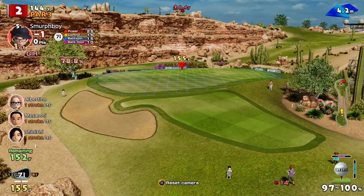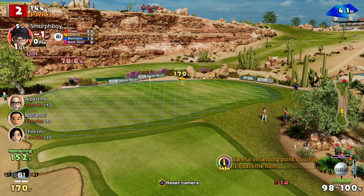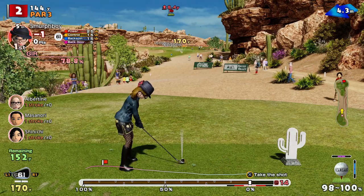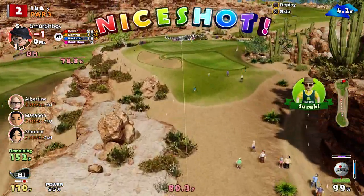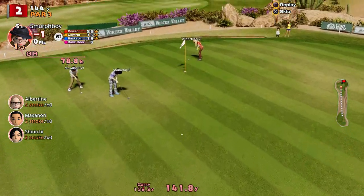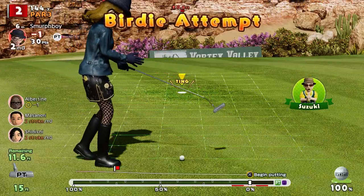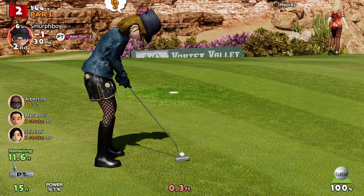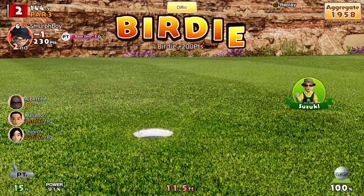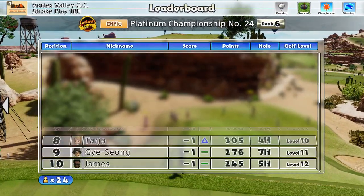Hole two's an uphill par three, so this is about judging the wind and the slope. Seven iron? Might be a bit short. We'll just do a little bit of an overhead six. On the front — going to skip on. Still a little bit underpowered. 12 footer though — relax. Backdoored it! Just decided it wanted to drop in. So birdie, birdie start.